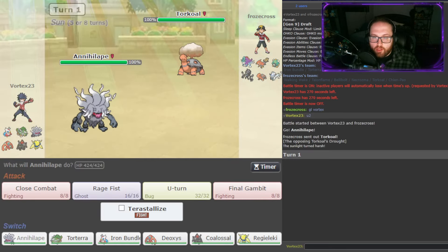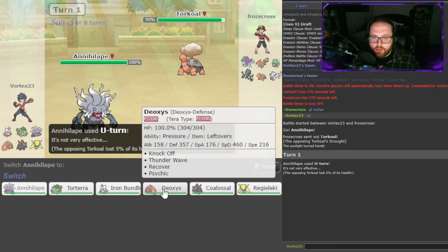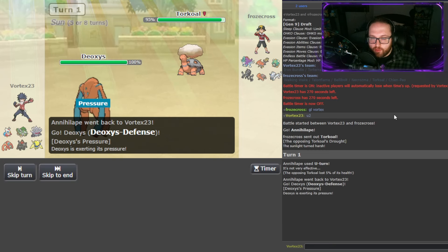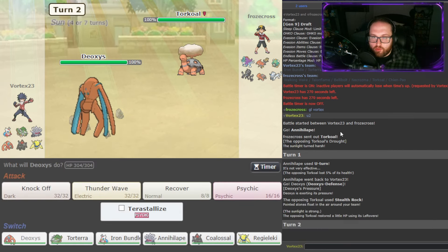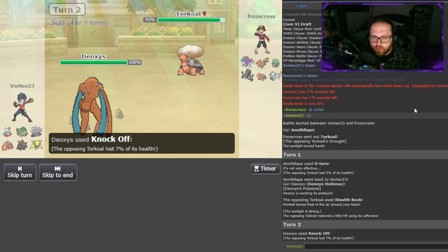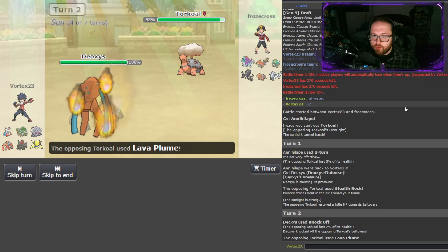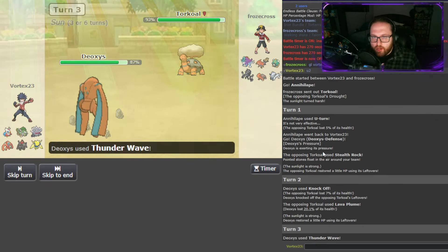We see an immediate Torkoal lead, and I'm just going to U-Turn out into Deoxys and maybe Knock Off the Heat Rock that I'm assuming it has, as they just set up Stealth Rocks. I'll be able to get rid of those with Regieleki as soon as I bring that in. No Misty Surge just means it's free. We're going to Knock Off here — removing any item is very useful. If I'm able to remove this Heat Rock, that's probably best case scenario. Oh, it was Leftovers. Interesting. I'm just going to go for Thunder Wave now and slow this down.